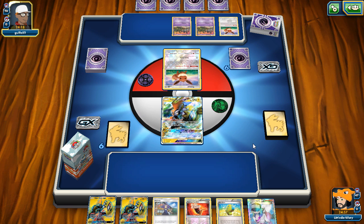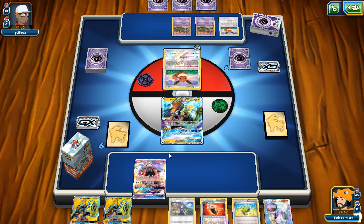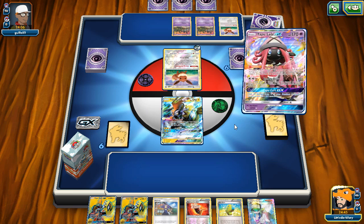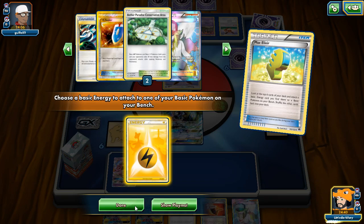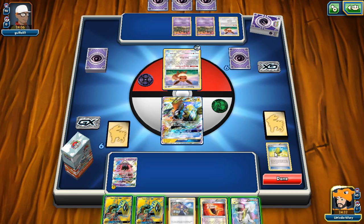Luckily Espeon isn't a big threat since we can get out of Psybeam with Acerola or Koko. We're not going to use Sycamore — that would be wasteful. Max Elixir does hit, so I have to be careful about how many items I play. I want to put the belt on but there's only a Lightning energy so there's no point yet.